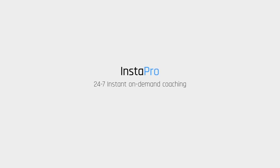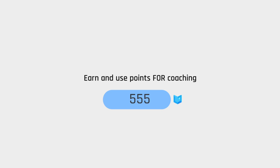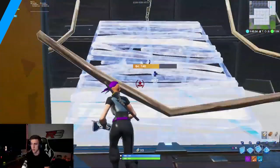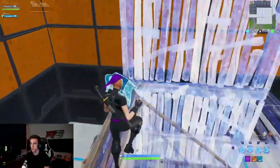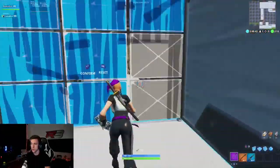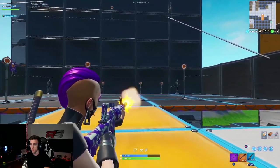Done with warm ups? Head to Instapro after to jump in some games with a skilled Fortnite coach. First off we have a new edit and aim course released by the Roddy Brothers. This came out just recently at the start of the season. There are two areas to this level.